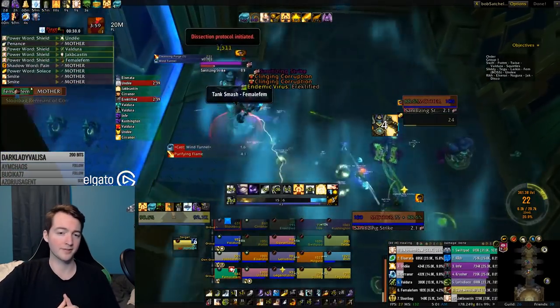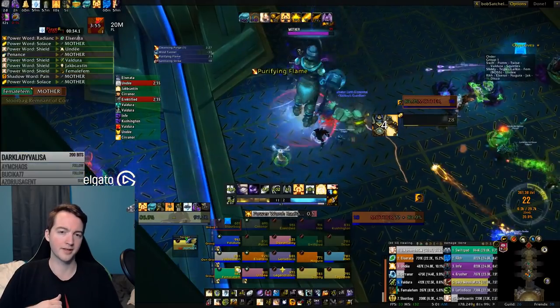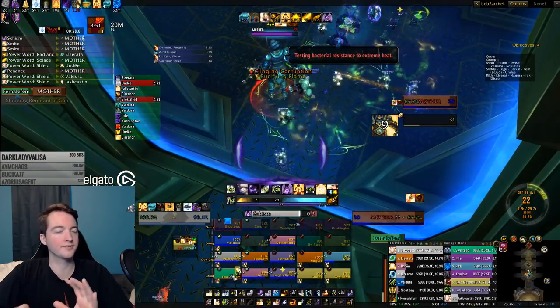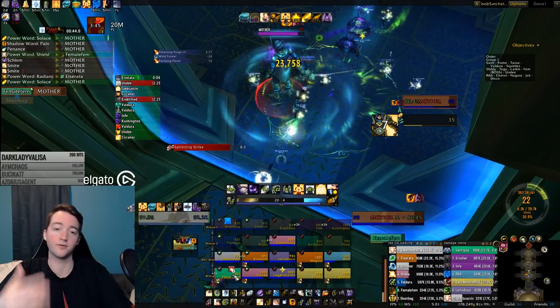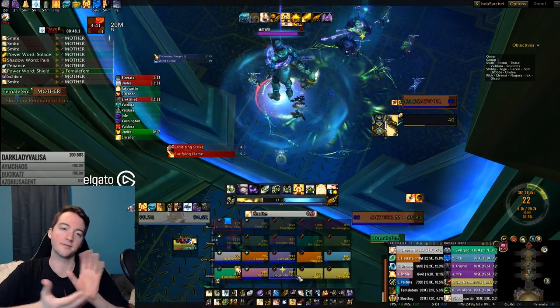If you have Innervates available, you could use that before the pull and start with nearly full mana, then get another Innervate cast later in the fight. It's a little difficult to make perfect use of Innervate here because of how quickly the fight can go, so using it even before the pull or very early on can save you mana early and let you use it again later.